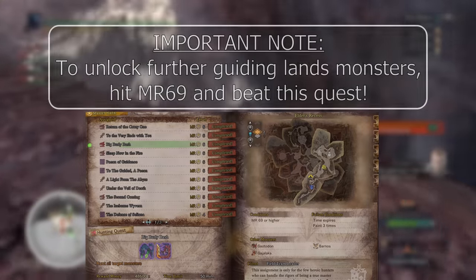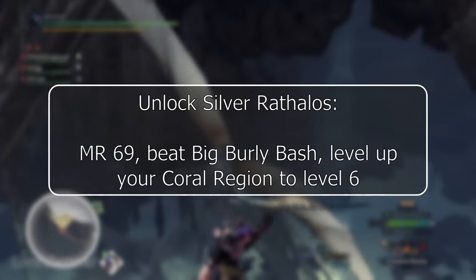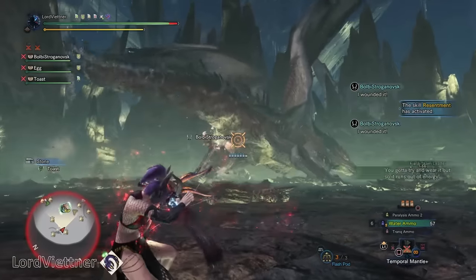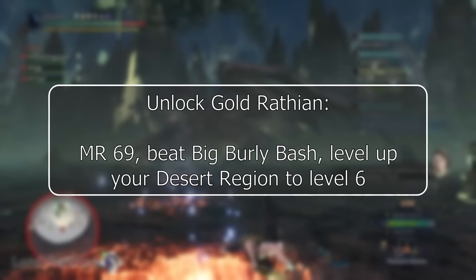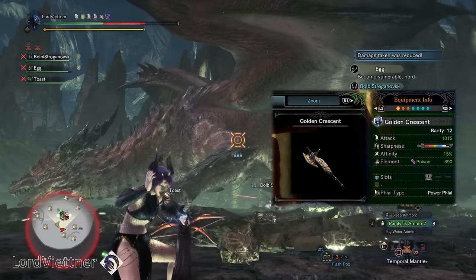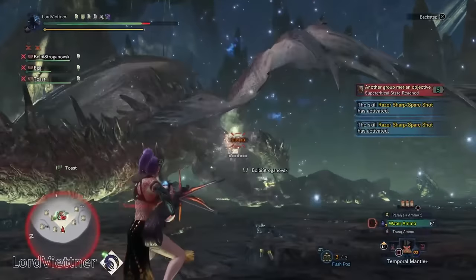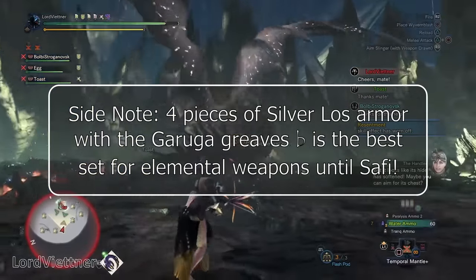The next great set of weapons and armors from the Guiding Lands comes from unlocking the Metal Wraths: Silver Rathalos and Gold Rathian. To unlock Silver Rathalos, you need Master Rank 69 or higher, must have beaten the Tempered Brachydios and Glavinus quest, and then level your Coral region to level 6. Silver Rathalos has insane armor for elemental builds, especially for Bow, Elemental Gunning, or Dual Blades. Gold Rathian has the same unlock requirements — MR 69, beat the Tempered assignment — then level your Desert region to level 6. Gold Rathian weapons were the best or second best in all raw weapon categories before any DLC monsters released, working great with Master's Touch sets due to white sharpness, positive affinity, and strong poison. Both Metal Wraths also have decent armor parts like the Gold Rathian Greaves Beta and Silver Rathalos Chest Beta that you can mix into your 3-piece Teostra builds.